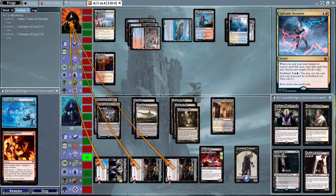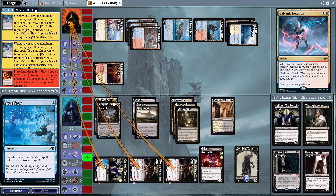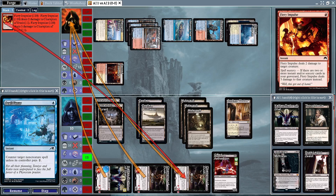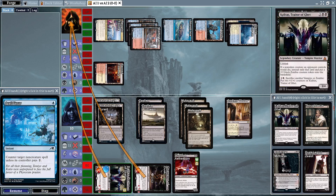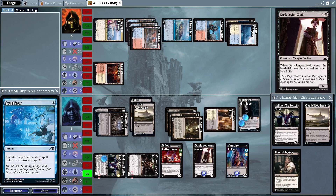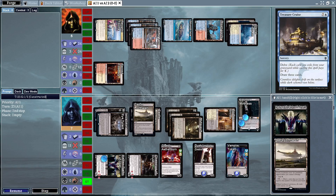The Vampires deck is going to go into combat doing a lot of damage, swinging in for a lot here. Galvanic Iteration is going to copy a Fiery Impulse — the AI doing some things. Traitor of Ghet gets hit, and we're going to kill something else. We get a Vampire token and a Dusk Legion Zealot, which is going to draw a Castle Locthwain.